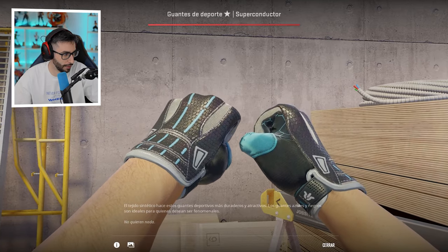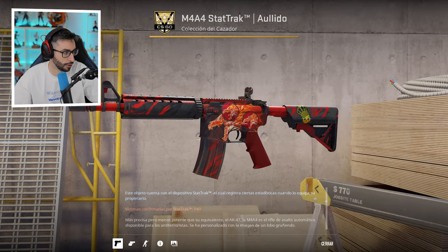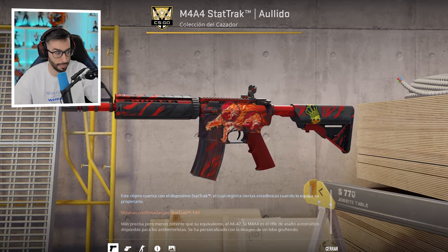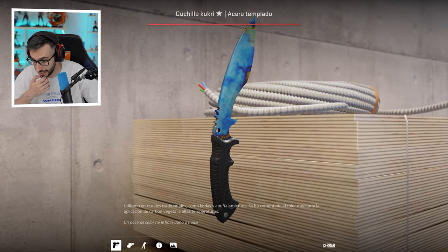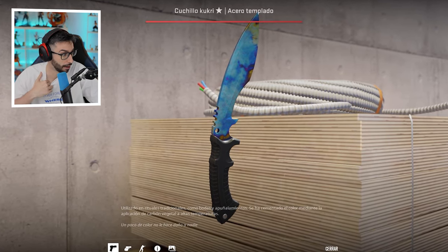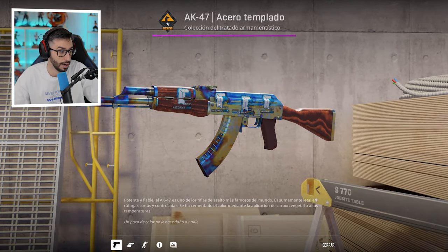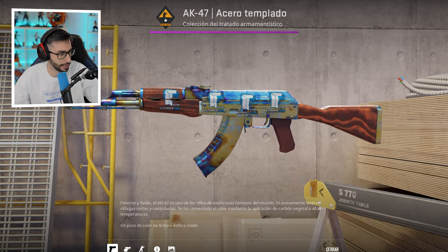He has a trio of Butterfly knives — Ruby, Emerald, and Zafiro. He has Superconductor gloves Factory New. An M4A4 Howl StatTrak Factory New with Crown and Holy Navi stickers — I think those are worth a thousand euros each. He has a Kukri Case Hardened Field-Tested — I understand this is the closest there will ever be to a Blue Gem. He has a Case Hardened 661 with 4 Titan stickers — not holos, but it is the most expensive pattern there is.